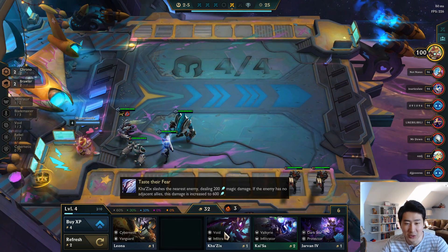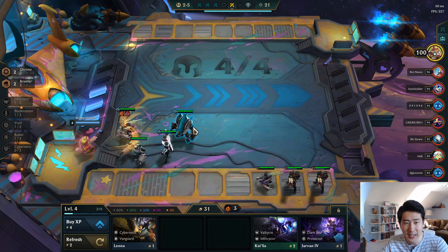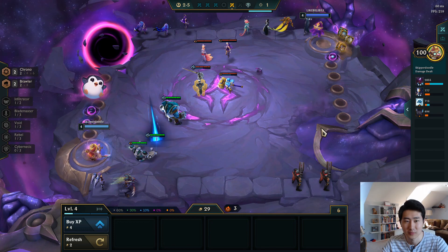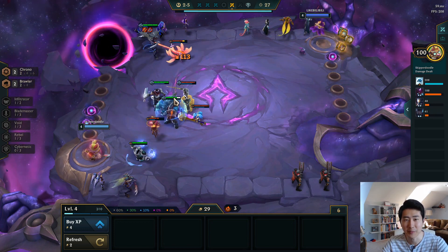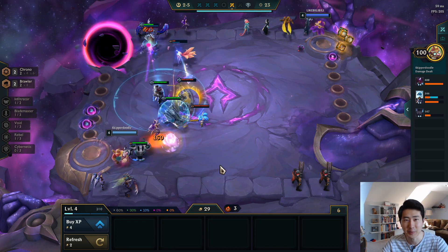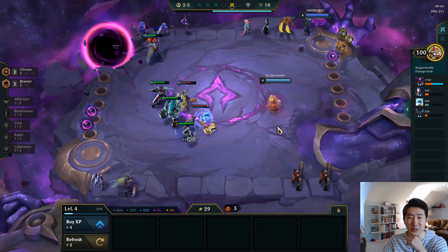Sell the Lux. We could use a two-star Shen for now, sure. Let's go for another Kha'Zix, and then we have Rapid Fire Cannon — this item is really good on him. So now we got laser-beam Kha'Zix. He still jumped there because there was no one in range, but his range has been doubled twice — 200 percent increased two times.